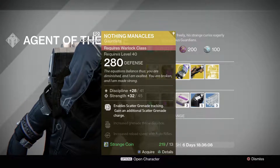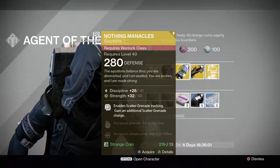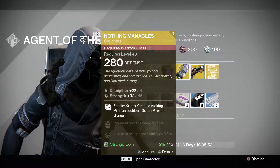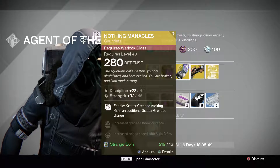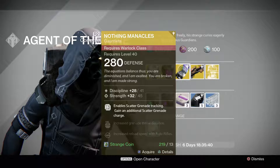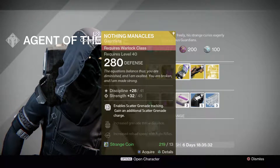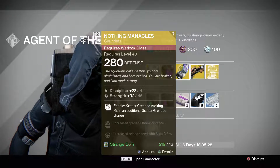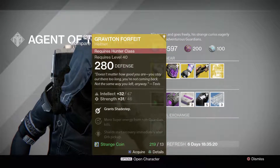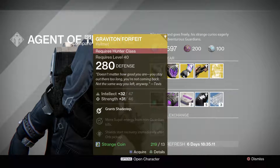Next, we have the Nothing Manacles. This enables scatter grenade tracking and grants an additional scatter grenade charge for Warlocks. This is actually really good for PvP. A lot of people have been switching over to grenade-style play, and it's been amped up a little bit more now, especially with the recent updates. The rolls have discipline and strength — strength is above average while discipline is a little below average. I'm probably not going to touch any of these three as I have all of them at better rolls already. The Graviton Forfeit I have at max intellect, but it's only intellect, and I like to keep it that way.